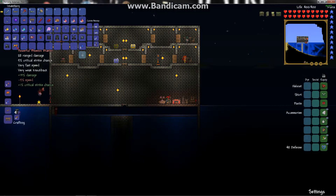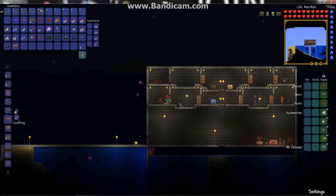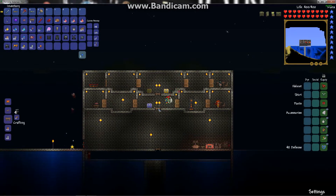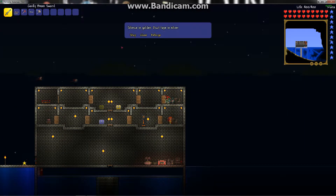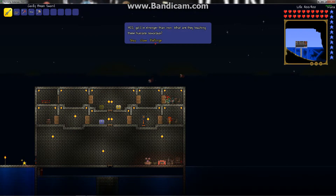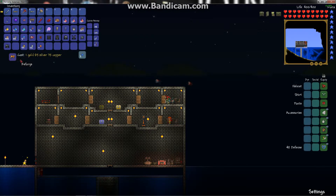How you get the resources: to get hellstone, you go down to hell and there's some stone down there — just go around mining that. How you get the handgun is from chests in the dungeon. Just unlock those gold chests and you'll probably find one.